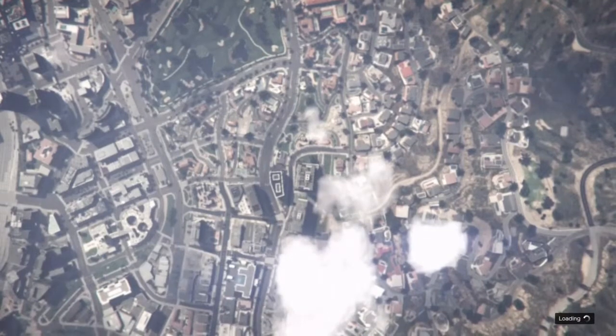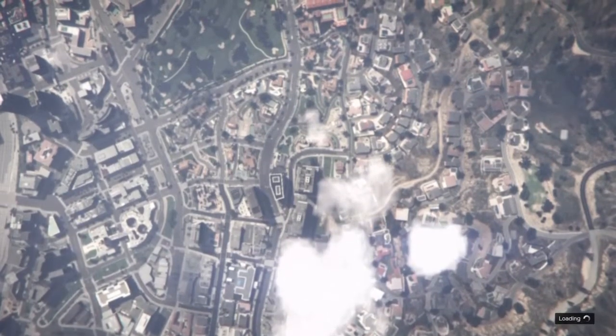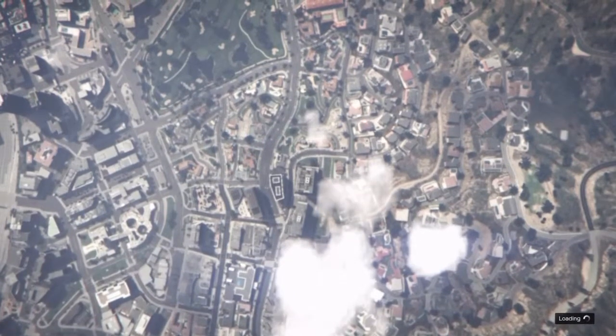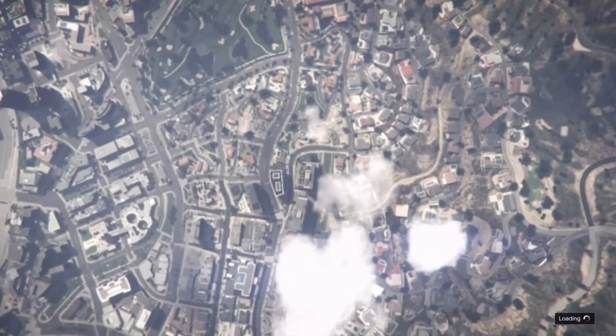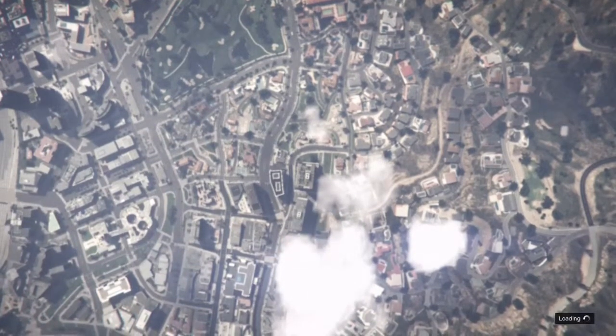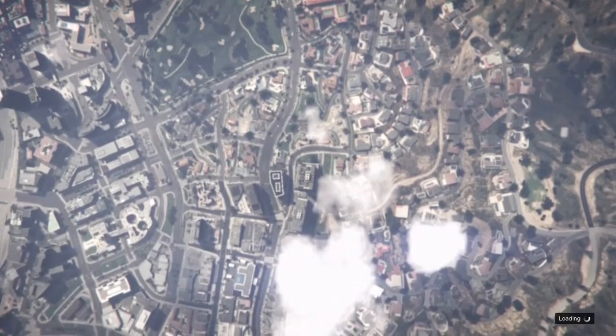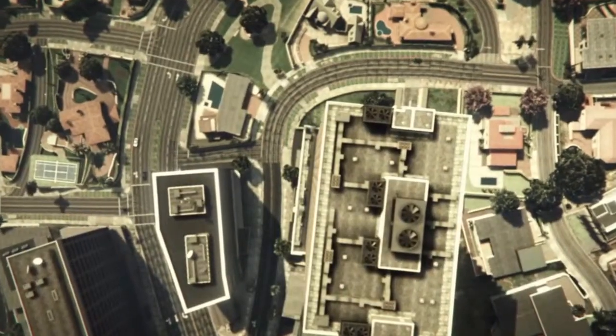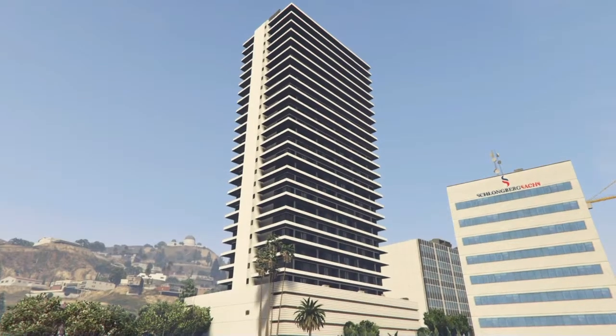When you log in, you'll have two outcomes. The first one is you'll have the sweater with the logo of the special shirt on it. Or you won't have the logo, but if you go to your wardrobe and get into the session with your sweater on, go into your wardrobe and go to Tops — it's gonna be there.